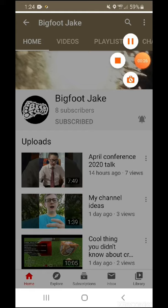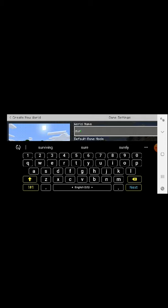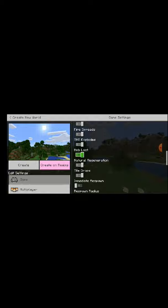Welcome back to Bigfoot Jake Productions. Today's video I'm going to be making a new world for a new survival series — I'm going to be calling it 'Surviving in Survival.' I'm putting a starting map and a bonus chest, but I'm not changing any other settings except maybe Show Coordinates. I'll just click Create, and in today's video the goal is to start a house and get a little farm started.